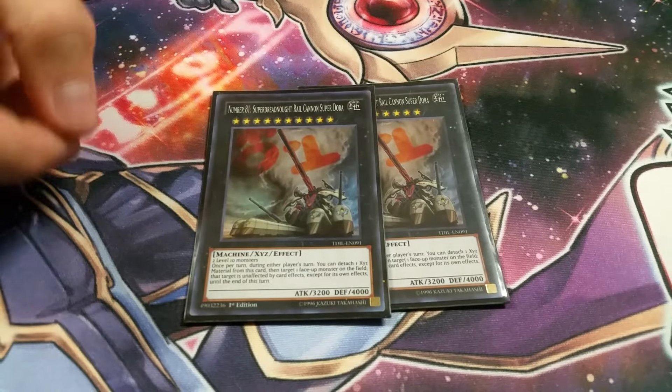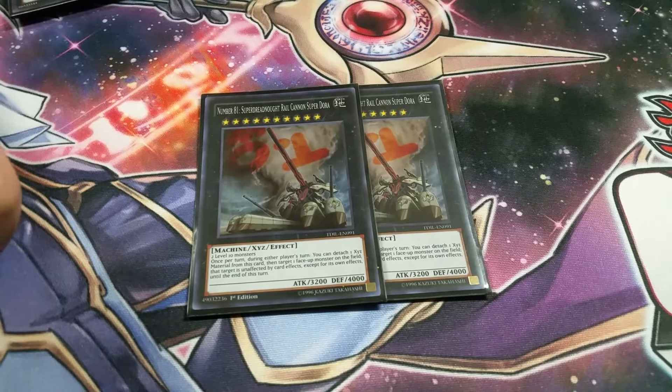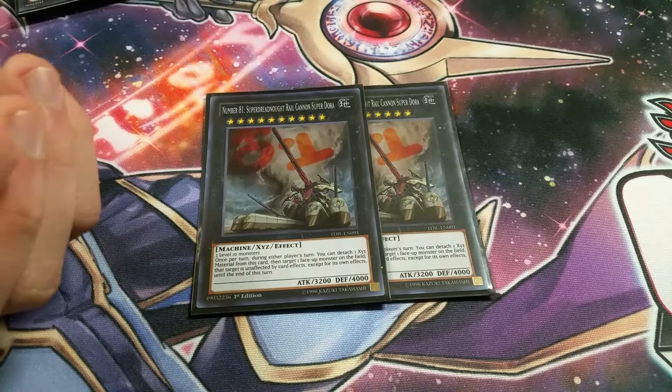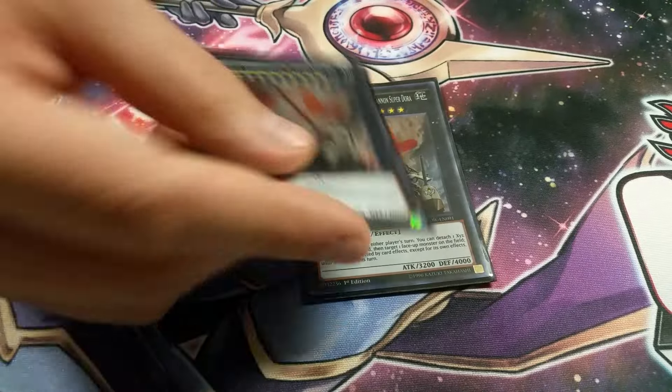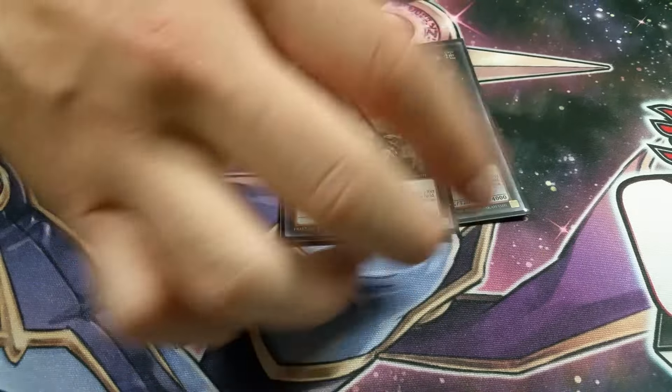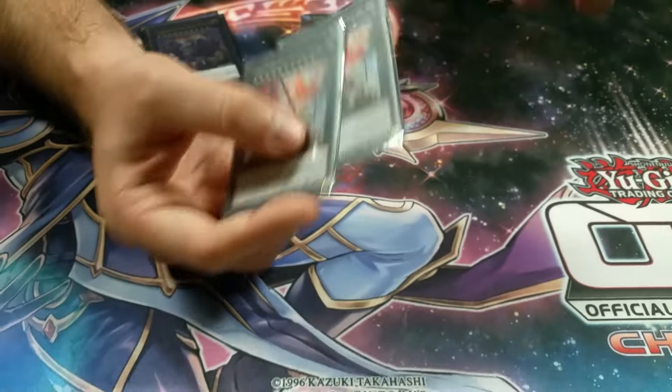I played two of the Super Dora. This is the Pilgrim? Yeah — basically you target any monster on the field and they're unaffected by all card effects except their own effects. So if you have him up, it's impossible for any deck to get over it except Blue Eyes. Without Kaijus, it's impossible. So if you make him, more than likely you're not dying ever.